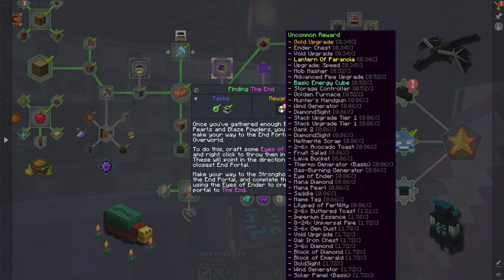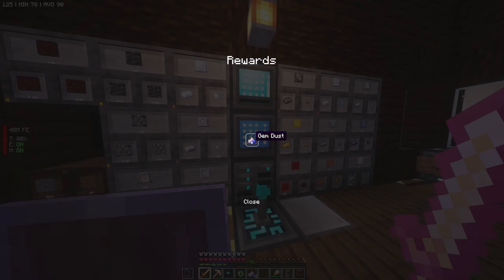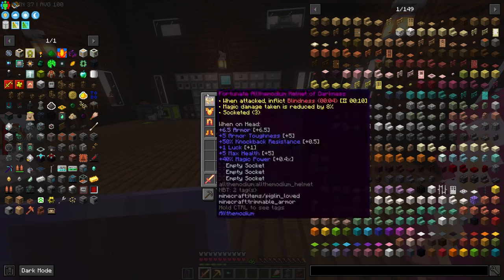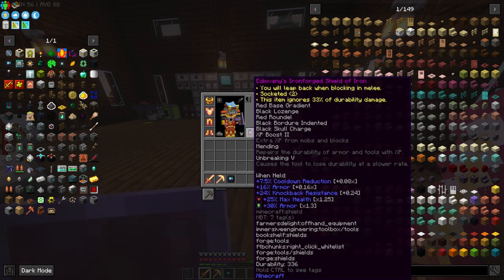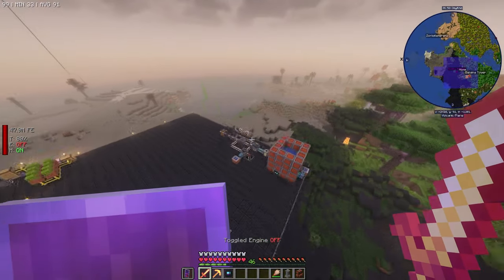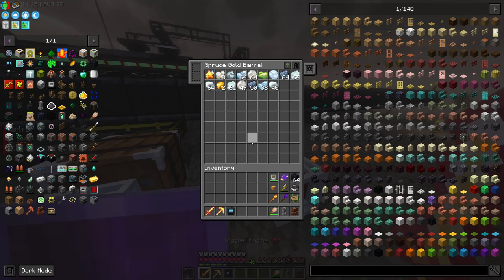I need to collect this reward — an uncommon reward eye vendor and a rare reward gem dust! I'll take that and toss it in here. We're purple tier upgrades over here. Our system should be kicking off — yep, we got quite a bit of ore. That was good.